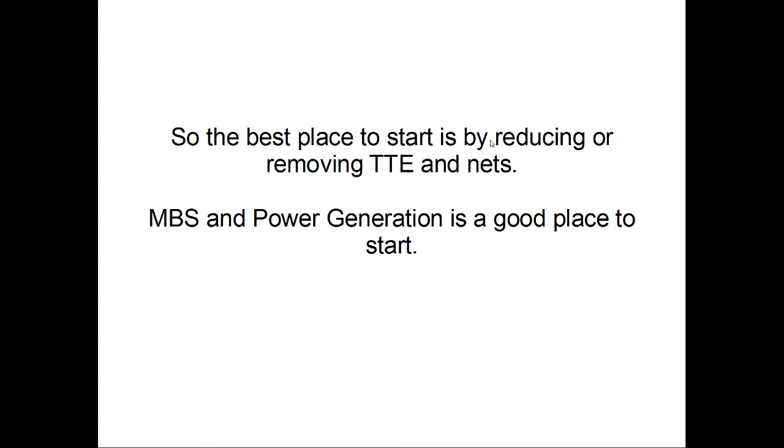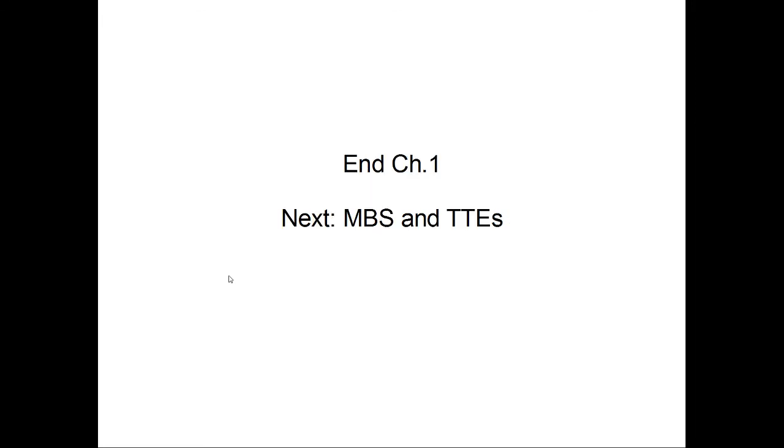The best place to start reducing your server-crushing builds is to reduce or remove ticking tile entities and various nets. Multi-block structures and power generation are probably going to be the easiest spot to look at first, so in the next part we're going to be covering those. Until then, think big.